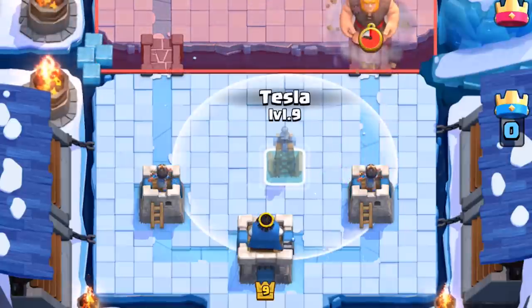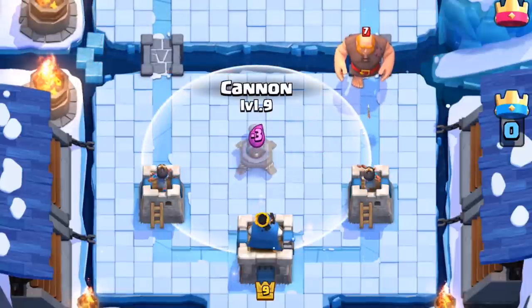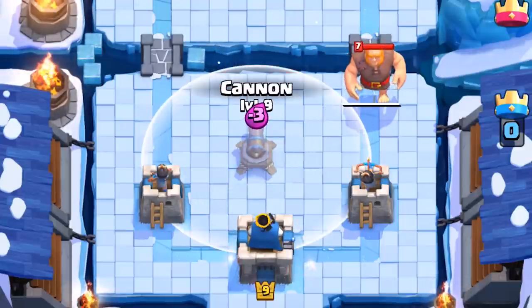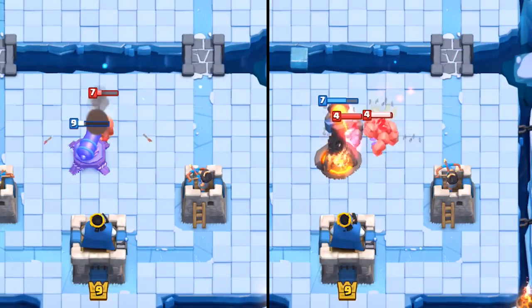The Tesla is a bit smaller, but the same principles apply. This is the maximum distance to pull the giant. Even after the giant has crossed the river, you can plant the structure to pull him so long as he hasn't traveled greater than 2 tiles. Any further than this and the giant will beeline straight to your arena tower. These building placement rules apply to all melee ground units that only target buildings.